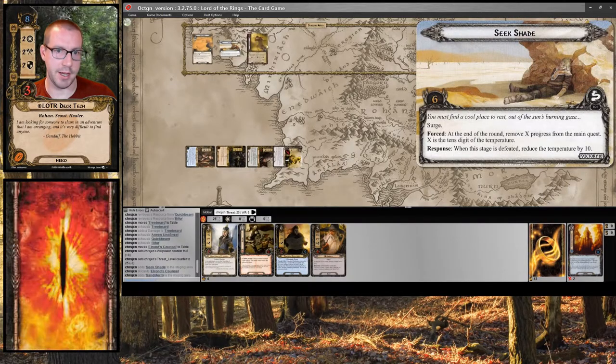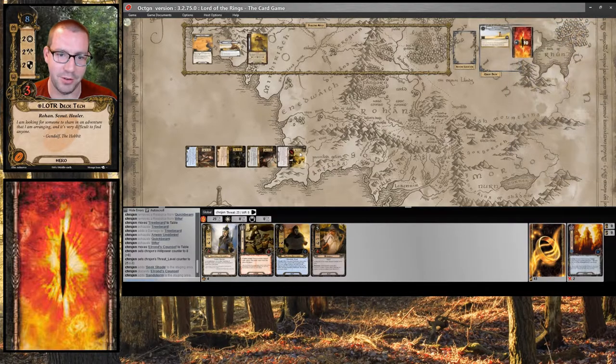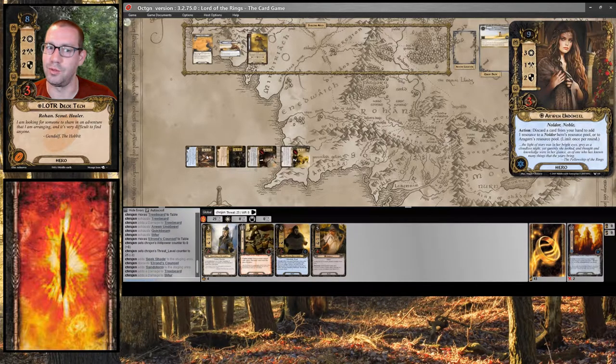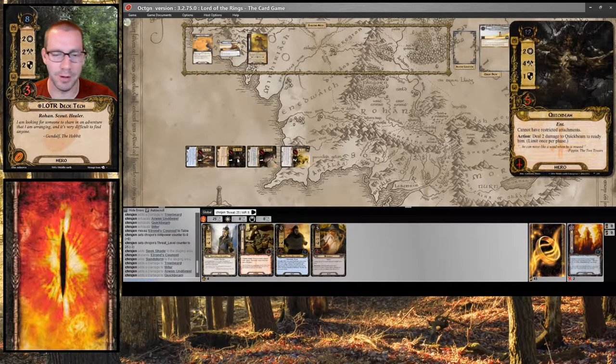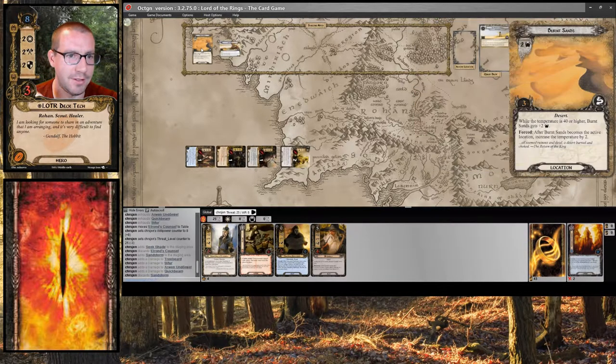Seek Shade surges into Sandstorm. I think I will opt to take the damage at this point — 1, 2, 3, 4 — spread evenly, which is totally fine. And this is going to remove progress from the main quest in exchange for dropping temperature, which is actually totally cool.